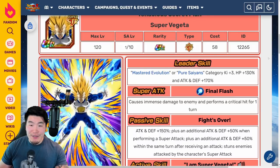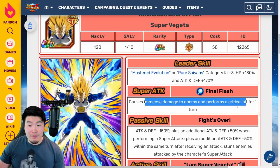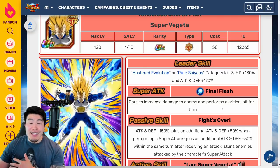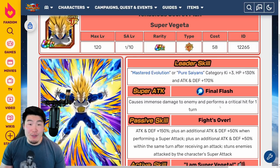His super attack is Final Flash, which causes immense damage and performs a critical hit for one turn. So his super attacks are guaranteed to crit — not a high chance, not a great chance, it is 100%. It is a guaranteed critical for every single super he performs. So if you're building him with skill orbs or dupes, you want to give him as many additionals as possible, because there's literally no reason to give him additional crit chance. All additional all the way for this guy. The critical hit multiplier gives a huge boost to his damage output — this guy does a lot of damage.